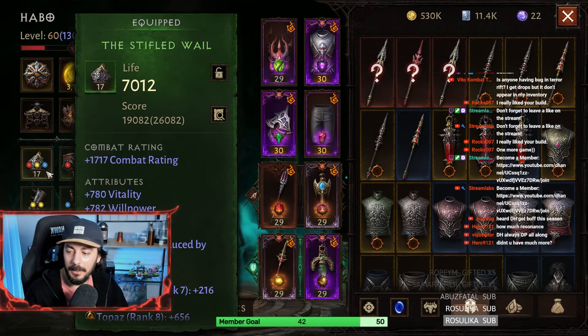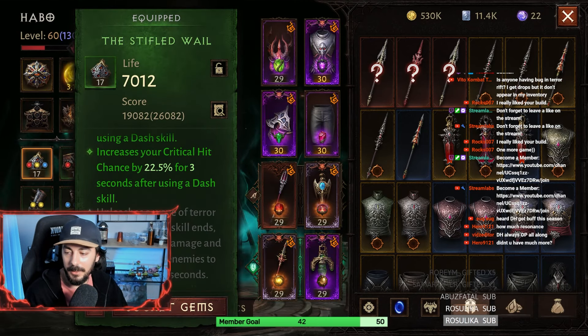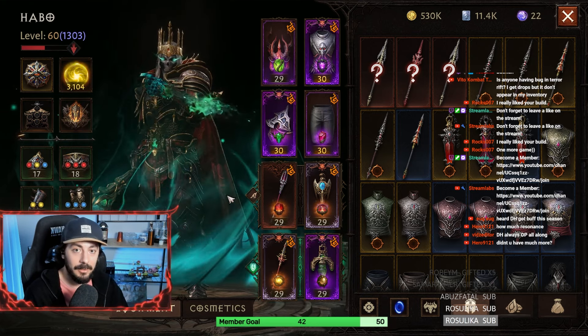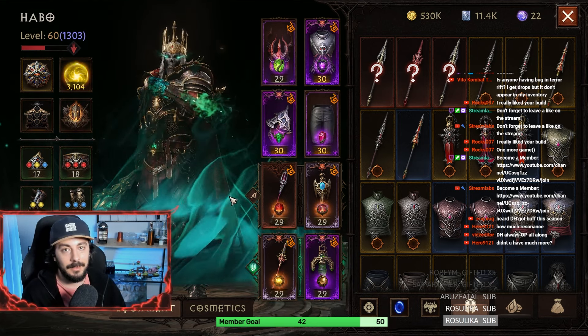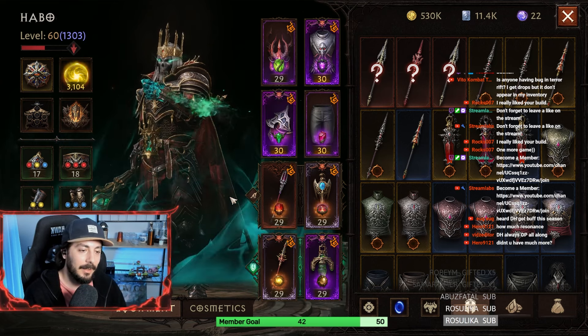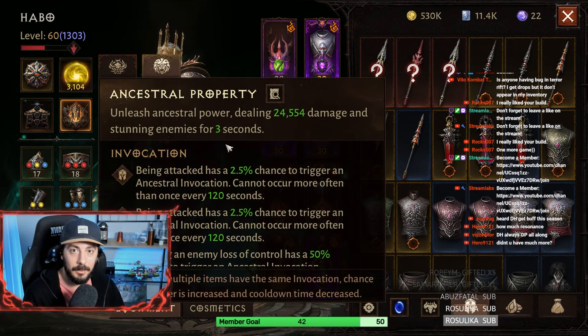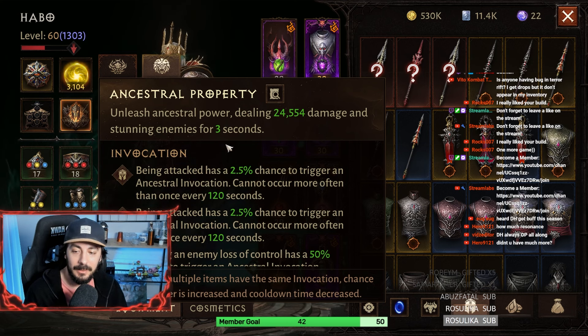When it comes to set items, I am using 4-piece Gloom's Guide and 4-piece Montabank. I think that's the best option — otherwise you might die too fast and it won't work. Try to have a lot of Ancestral properties on yourself because the stun you are getting from this is very important.